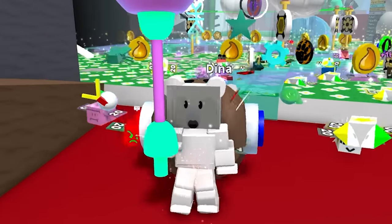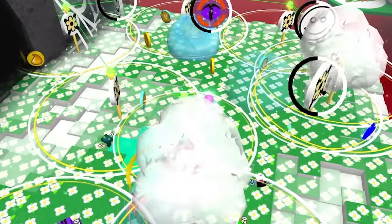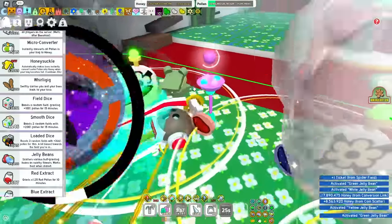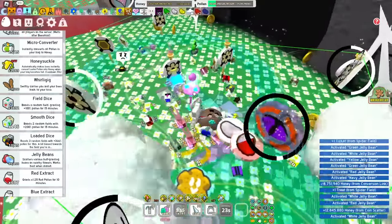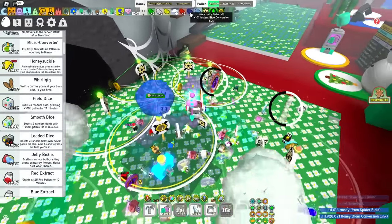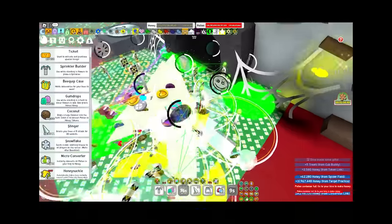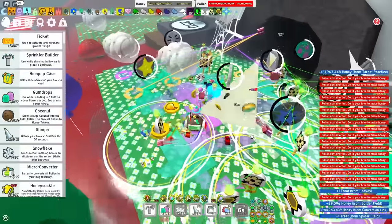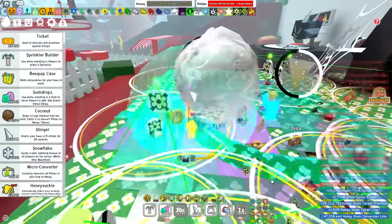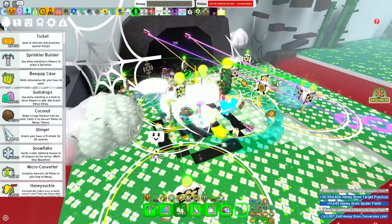Now, here's a small thing to have, but it does help a little bit — jelly beans. If you throw jelly beans at your friends and your friends pick them up, you get the jelly bean sharing buff, which gives you multiple different boosts to your stats, and the jelly beans themselves also provide an extra boost. Something rather minor are coconuts — you don't exactly need them, but coconuts help you instantly convert some stuff out of your bag and help you move faster, which is prioritized when you are a white or red hive.